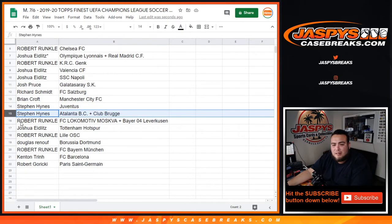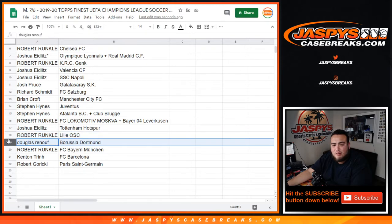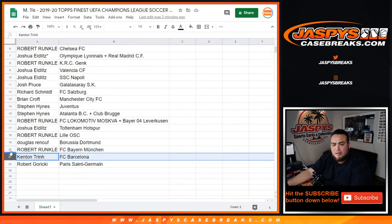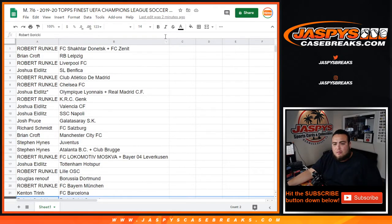Atalanta, sorry. And Robert here with FC Lokomotiv. Joshua with Tottenham. Robert, you got OSC. Douglas with Borussia Dortmund. Robert with FC Bayern München. Ken, you have FC Barcelona, and Robert G with Paris Saint-Germain. So, quick trade window if you guys want — if not, we're gonna start.